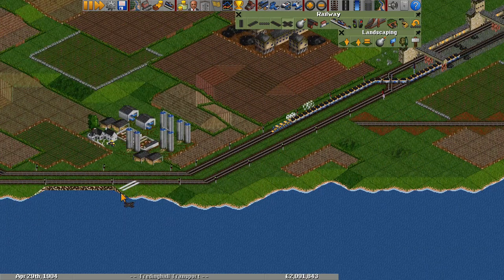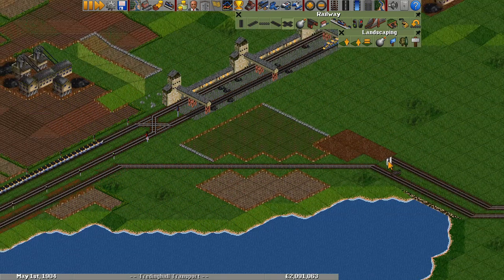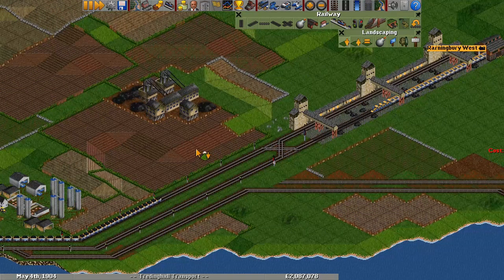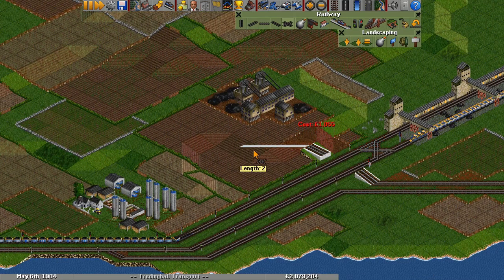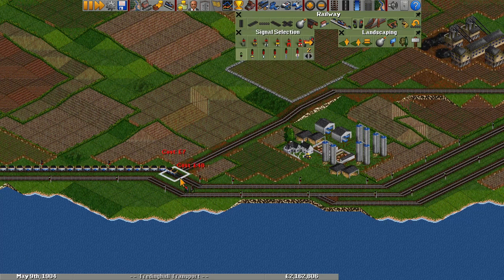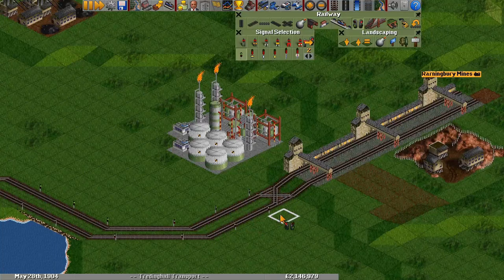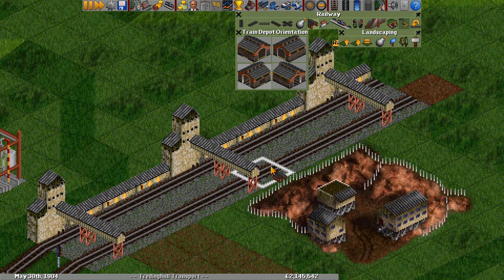I'm going to split this off as far back as possible just so we have room for waiting trains. We'll probably need an overflow there eventually. Let me just raise this, add some signals, and this should be ready to go. Make this a path-based signal, get our two-way in there and our depot.